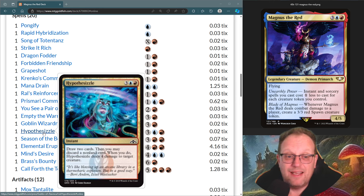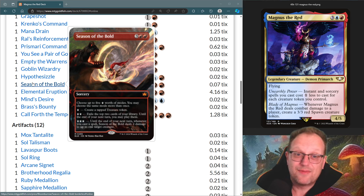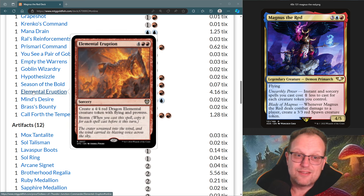Hypothesisal: draw two, discard a non-land card, deal four damage to a creature — happy with that. Season of the Bold from Bloomburrow: exile the top two cards, and until your next turn, whenever you cast a spell, Season of the Bold deals two damage to up to one target creature — a nice way to continuously shock things. Probably going to be three tap, get treasure tokens, and a couple of cards exiled.